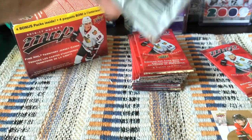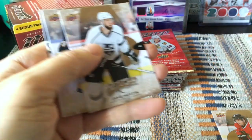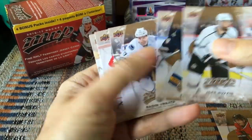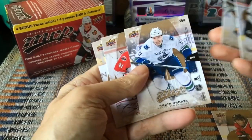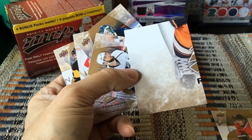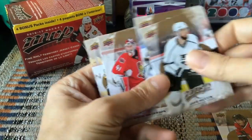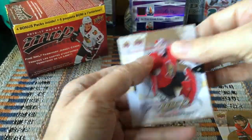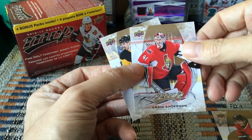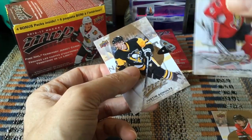Still scrolling through these cards. Jake Muzzin — a very solid defenseman. Jake Allen — I'd recommend him in hockey pools, perhaps not this year as the Blues have been disastrous. This would be a puzzle back — looks like Girard again. I think we've got three pieces of Girard, and I have a Girard hater who watches these videos — love your opinions. And Craig Anderson, third oldest goaltender in the league now, has had a great career.